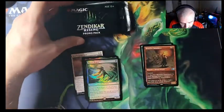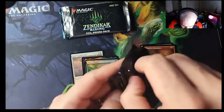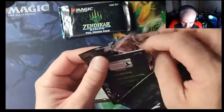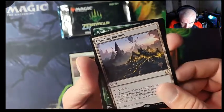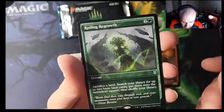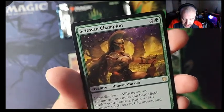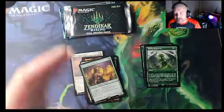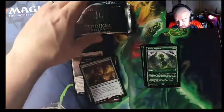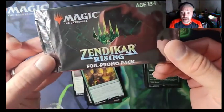Now we're going on to Zendikar Rising — this is just a regular promo pack. We got Crawling Barons — I love my lands, but I don't think that one's worth much. We got Rolling Regrowth and Champion. There's another code for you guys. Remember, only one code per account per set, so if you grab one of these codes make sure to grab one from each set — you can't have more than one per account.